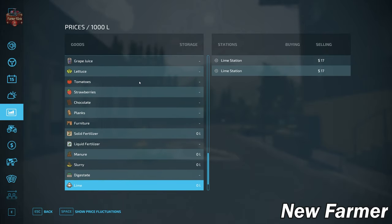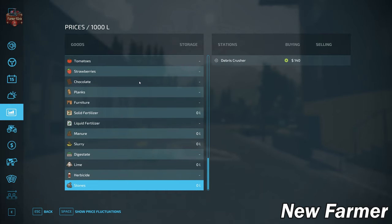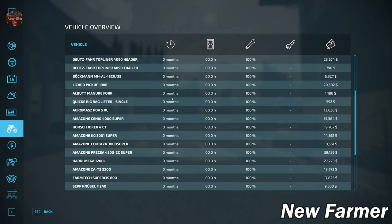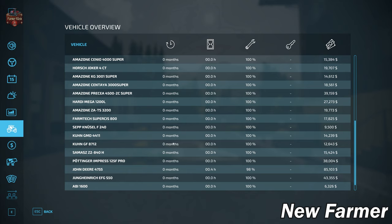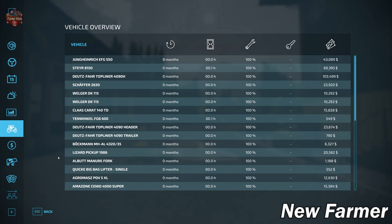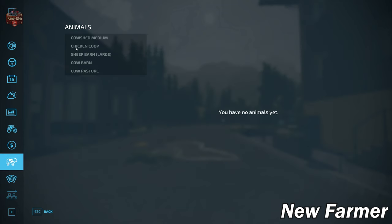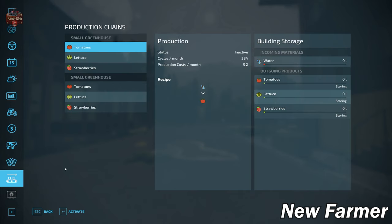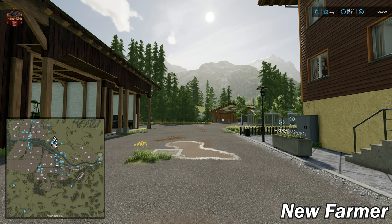There are two areas to buy bulk lime and a stone crusher on this map. Looking at vehicles, everything is fairly new and well-maintained — none of it is leased. We have five animal pens at the start but no animals owned yet. Contracts are available and we own two greenhouses on the main farm.